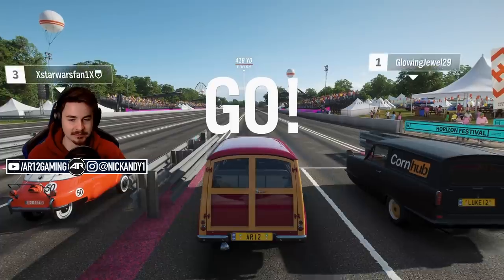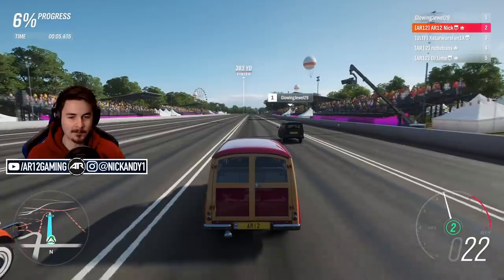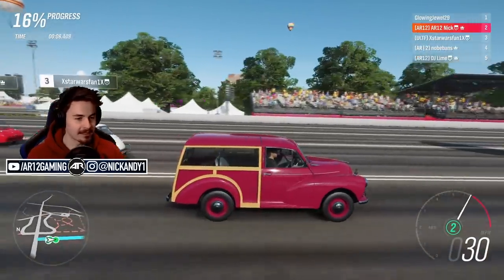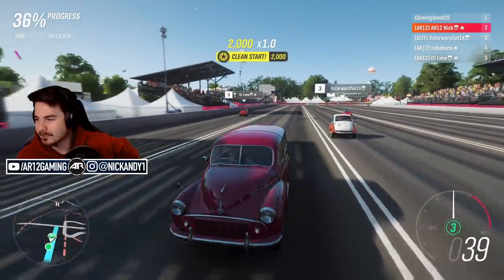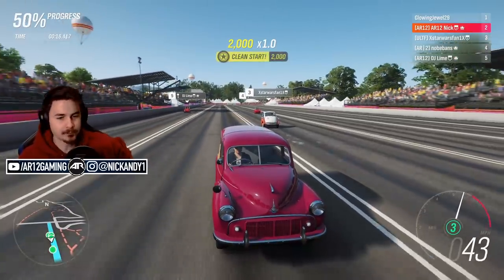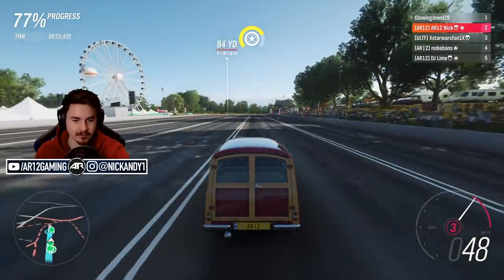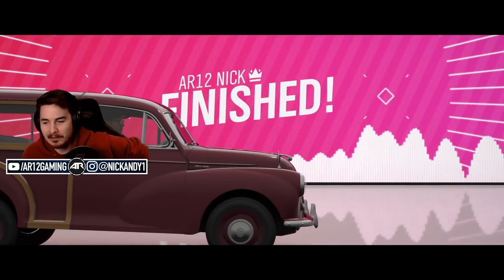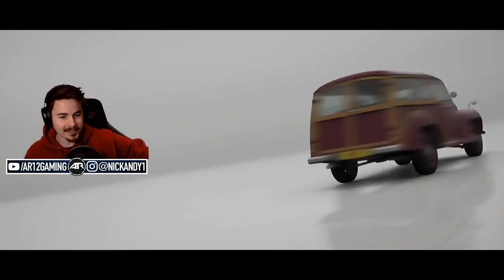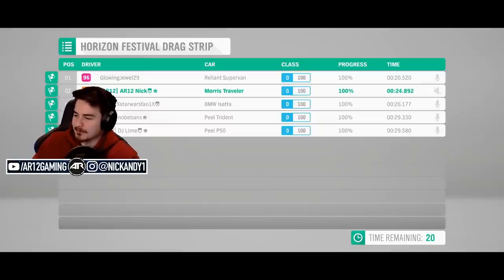The two Peels are probably going to be my bet — they are so incredibly slow. The Reliant gets a blistering start in the Cornhub paint job, he's gone. The Peel P50 is so slow I actually thought he'd disconnected from the lobby. How is the Reliant so fast? That's unbelievable. It's gonna be an all-out drag race between the two Peels. The Peel Trident takes it by 0.2 seconds.